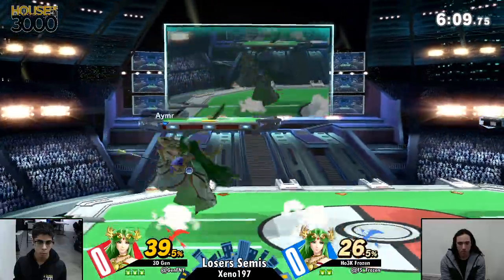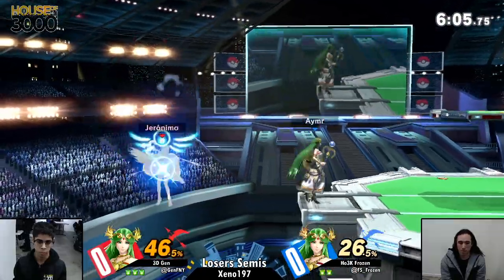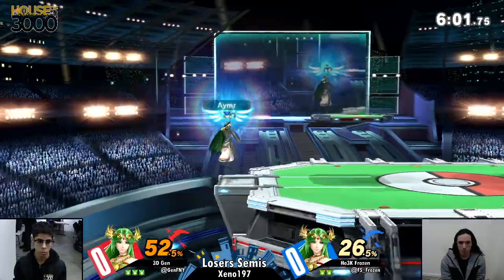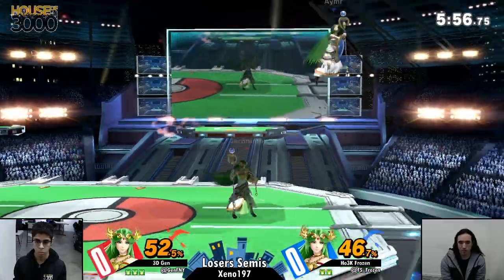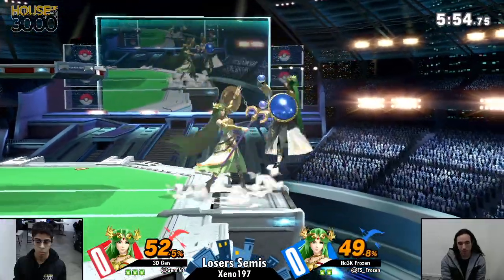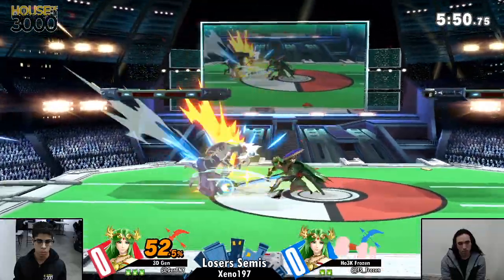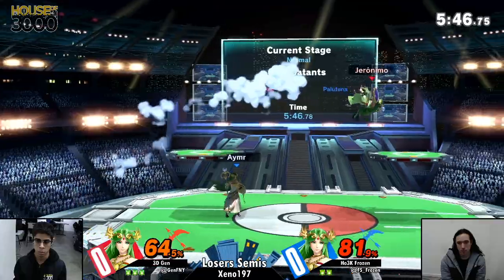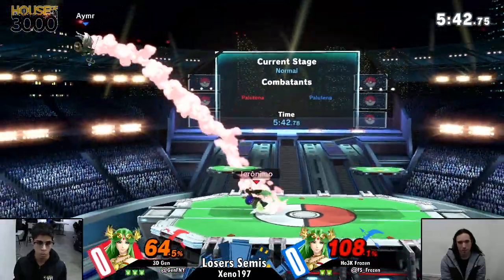Right there, Jen really, really showed off his prowess. He is so dominant in this Ditto, especially against Frozen — I don't believe he's ever dropped the set to Frozen in the Ditto. I have not personally seen it. If he has, it's been a very long time. We saw earlier that Pete's actually ended up taking a game against Jen's Palutena, however after an adaptation it was pretty dominant on the side of Jen.